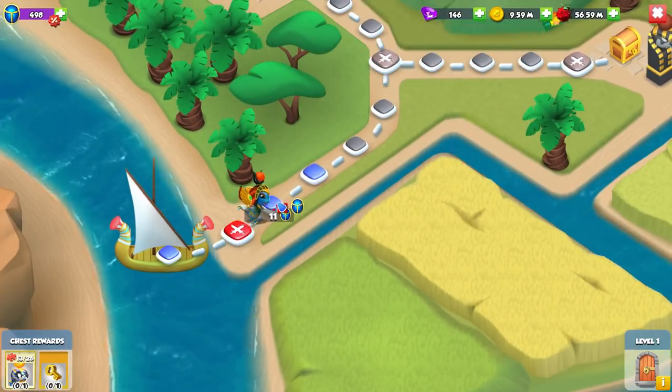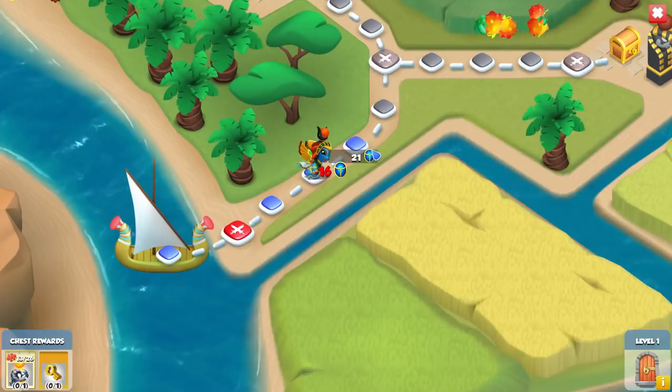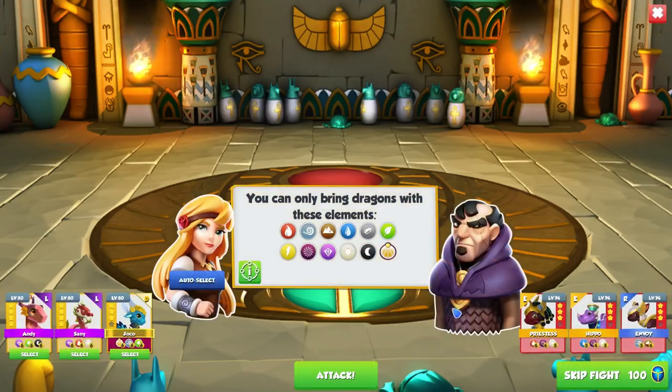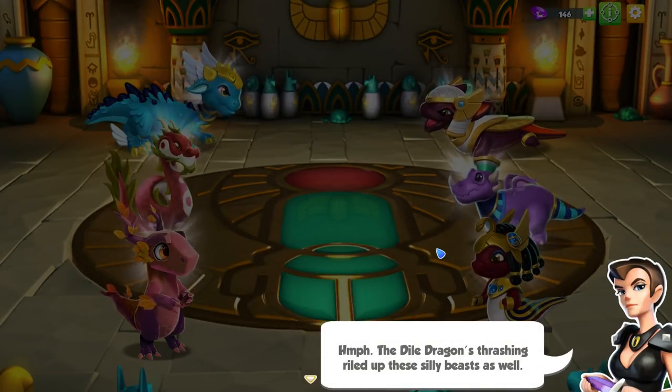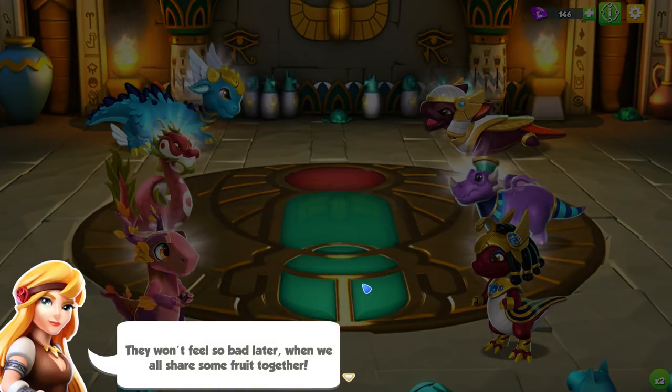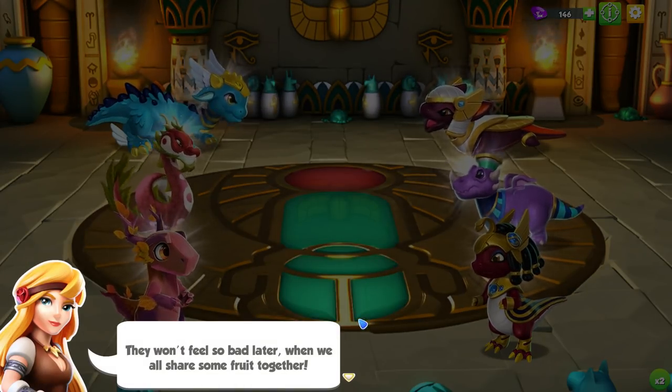We have 500 event currency to start us off but we'll collect quite a lot more from all the other stuff we have to do. The Dial dragon's thrashing riled up these silly beasts as well — they won't feel so bad later when we all share some fruit together.